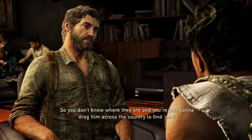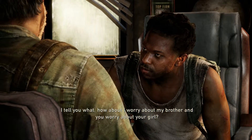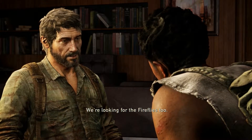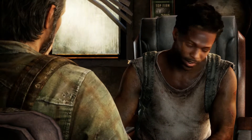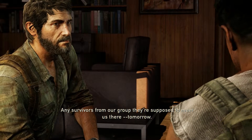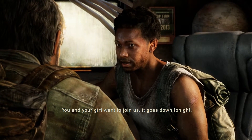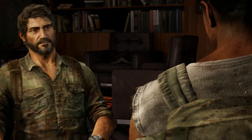So you don't know where they are and you're just gonna drag him across the country to find them? I tell you what — how about I worry about my brother, you worry about your girl. There's an abandoned military radio station just outside the city. Any survivors from our group, they're supposed to meet us there tomorrow. You and your girl — you won't join us? It goes down tonight. I guess we best rest up then.